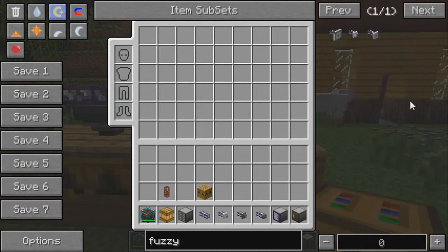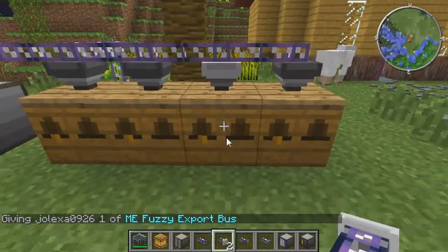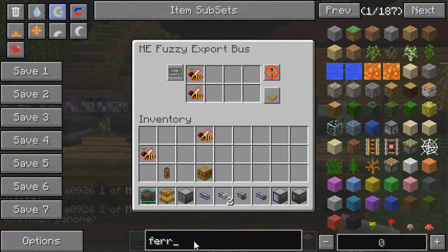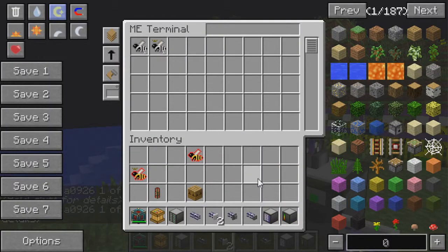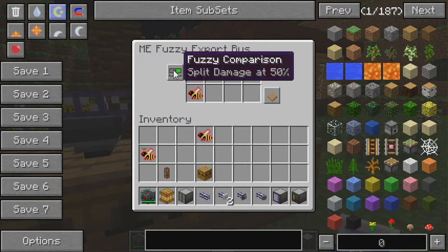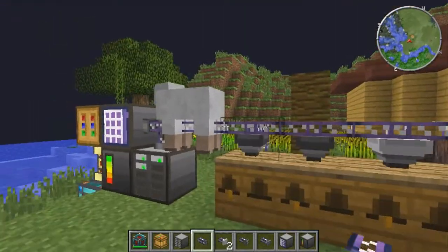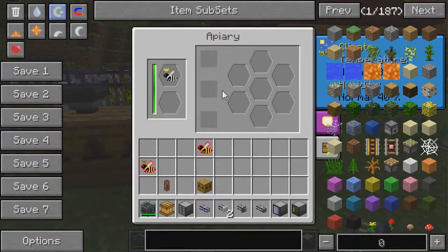You have to make sure that you're using the ME precision export. Because if you were to use the fuzzy export — let's say we want a meadows princess and meadows drone to go into it, but we also have some ferrus bees in our network — the fuzzy match-any setting will put wrong bees in there. So yeah, you want to make sure that you're using the precision export so that it will put in exactly the bee that you want to put in.